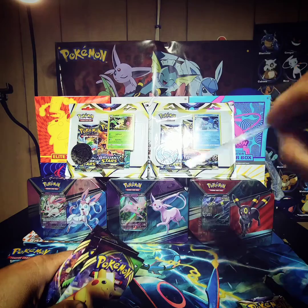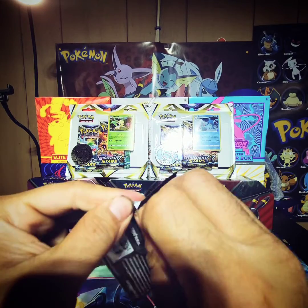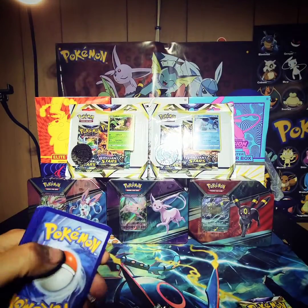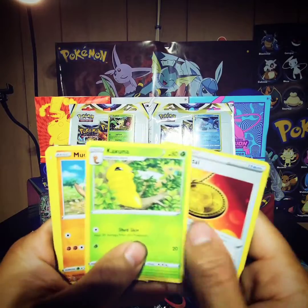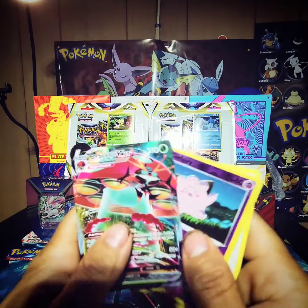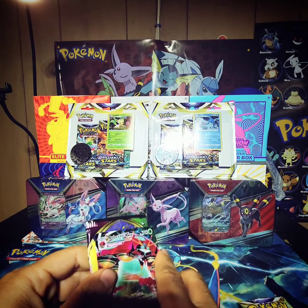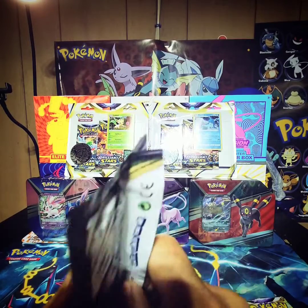Start with the Celebi pack. We're still looking for a Chunk of Chew - where are you Chunk of Chew? Charmander - oh I see something! Nice, this is Orbeetle V-Max, gigantic max, pretty cool. A cool one to start with. Now the Snorlax promo pack - let's see what you got.